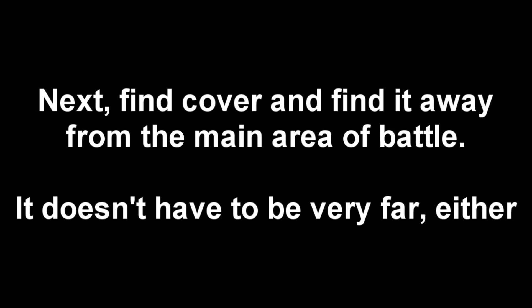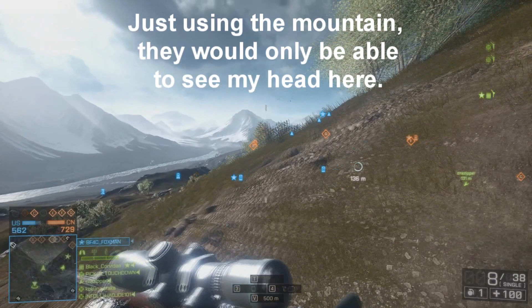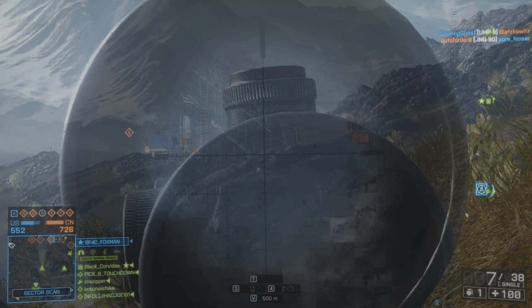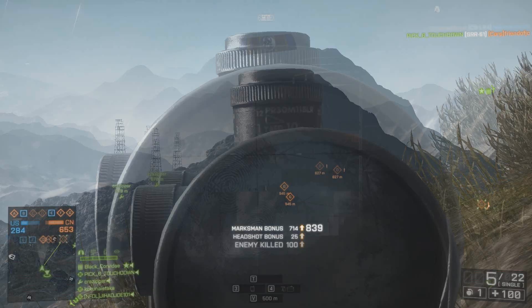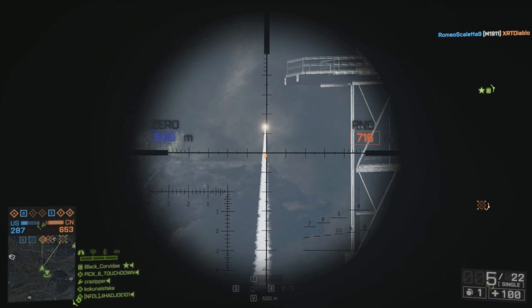Find cover away from where the main battle is occurring so you're not killed by vehicles or infantry that slip past your teammates. Use rocks, buildings, hills, or crates — anything that hides as much of you as possible while still allowing you to see the enemy. Once you're set up, first look towards obvious sniper areas — elevated areas, between rocks, or on a hill. In rush or conquest mode they'll tend to be at their spawns. If you can't see them by scoping in, hit the spot button.